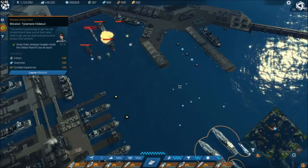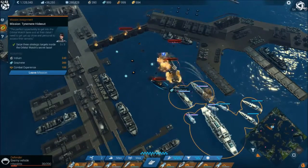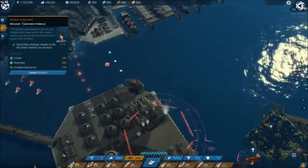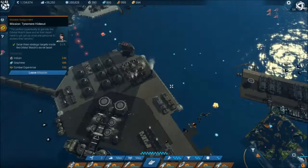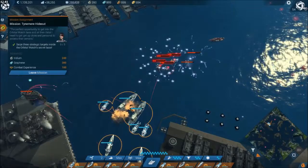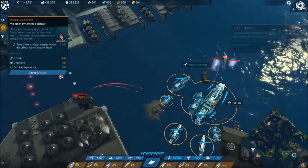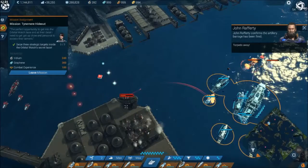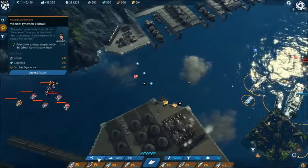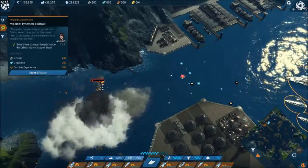Drop that there - didn't kill everything which is a shame, but oh well. Moving on. Let's go forward - EMP. Is that a maintainer? It is. Can't say I know what good a maintainer is when you've got a bunch of bomb drones around you, but I suppose it has some uses. Blow all them up because they're damaging things. Drop that there because we've got plenty of barrages. Go down there and finish off that maintainer.